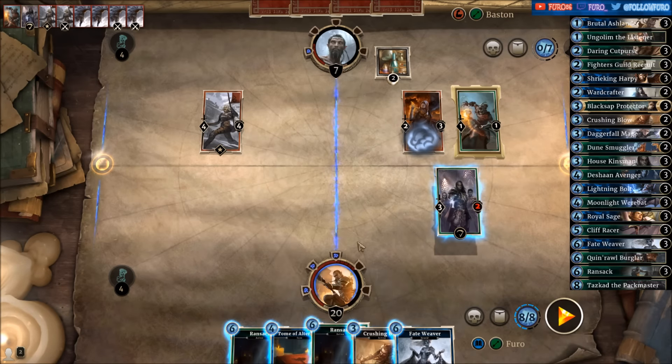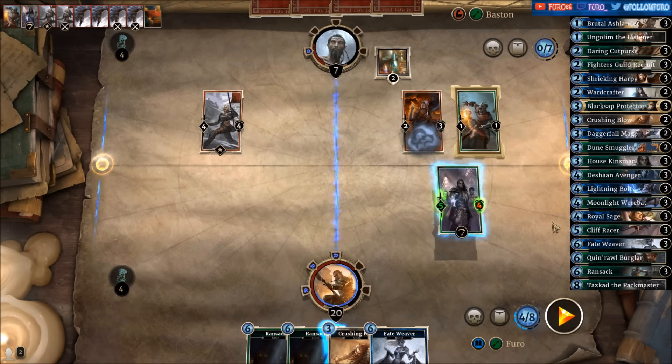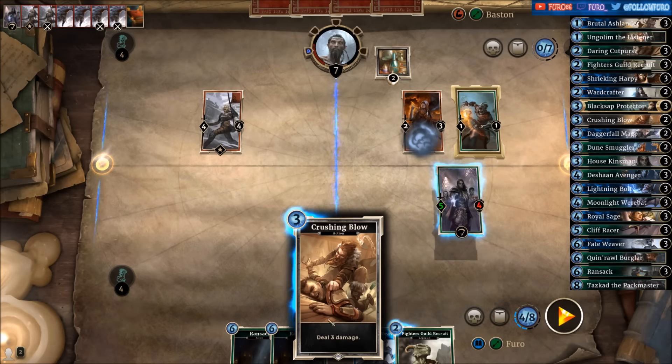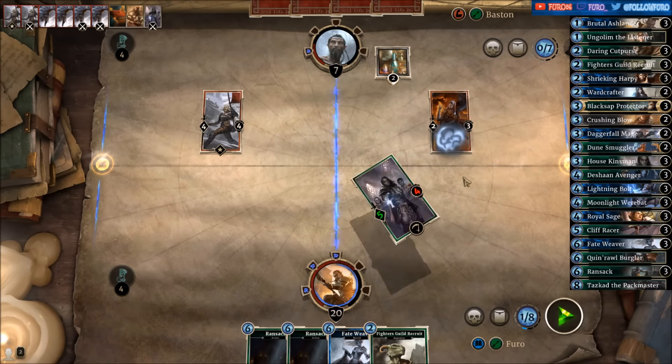We have the Ransack and the Crushing Blow. We'll use the Tumor Alteration here on the House Kinsman, drawing another card — there's a Fighter's Guild Recruit. Then let's use the Crushing Blow to take out the Murkwater Witch, push five damage, and he's down to two.